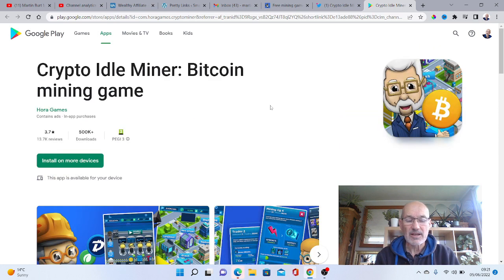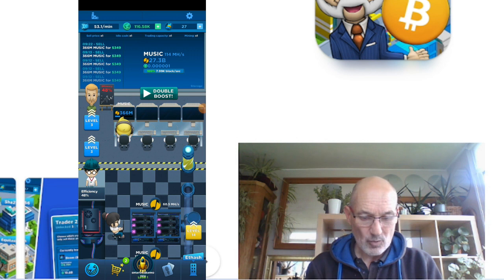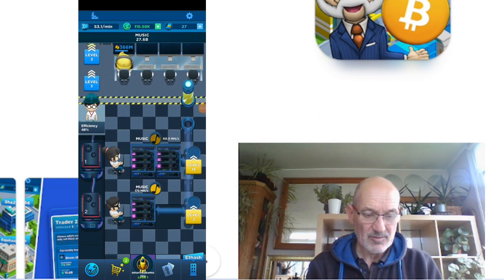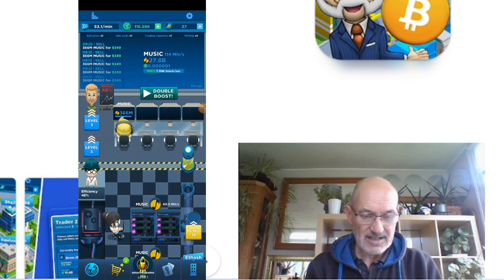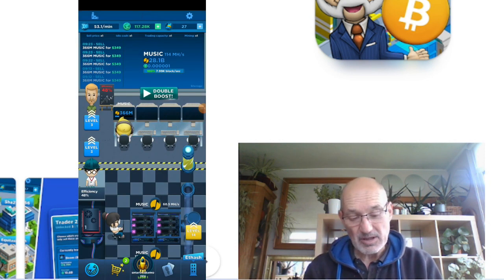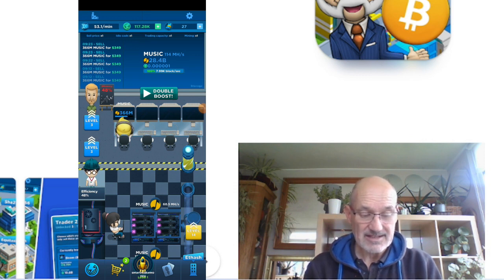Let's jump inside the actual app and find out more about how it works. As you can see, there's a lot going on here. When you first get the app, all of this will be totally empty and you'll just have to do a few things to build up your rigs by getting a manager, etc. Once you do that, it runs on autopilot in the background. You can add boosts — there are loads of ads, so you can click and watch an ad to get more etash. Ads also pop up occasionally, which is how they make their money — when you click on the ads and download other games.